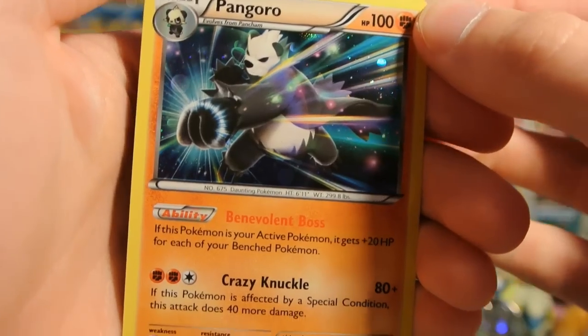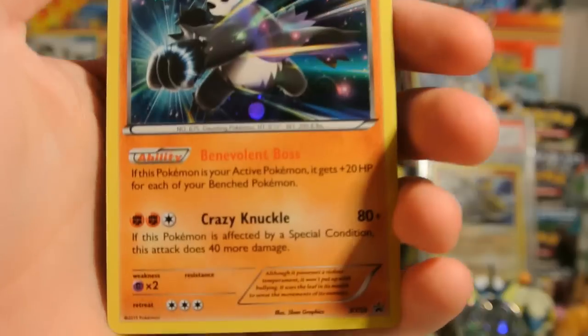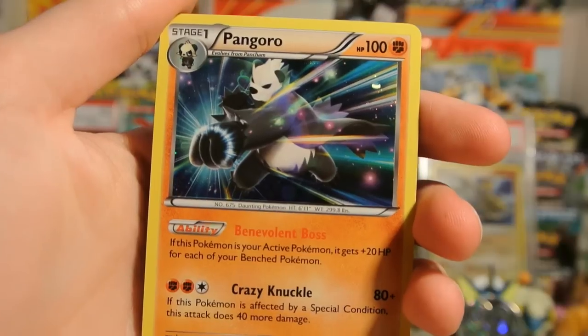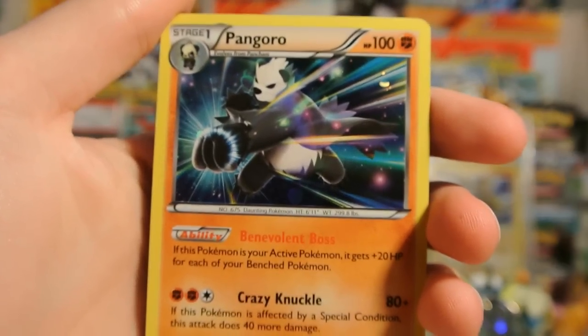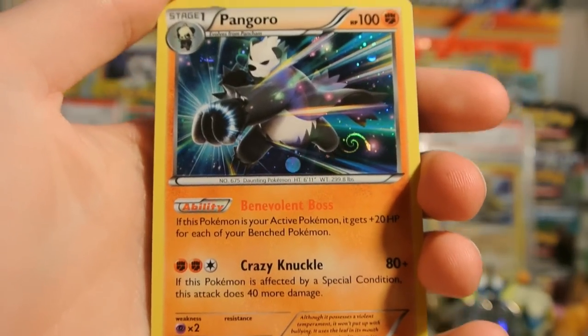Which is really cool. If you can imagine that with the new stadium Skyfield, with 8 Pokémon on your bench, that is 160 extra HP. So if you had a Wailord, that would mean the Wailord has an insane 410 HP, which I can't even fathom. But that would be kind of a cool idea.